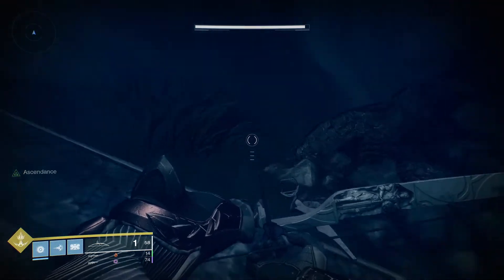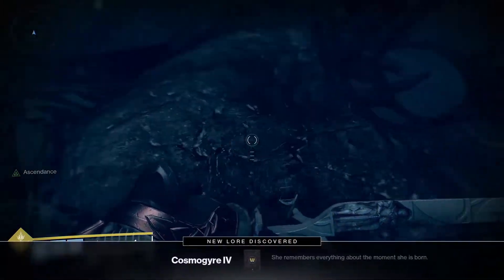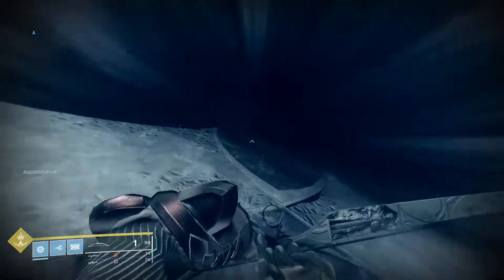You're gonna head over here and find the Ahamkara bones. Afterwards, just go the opposite way and you're gonna find the second egg — it's gonna be on the head of this guy's statue.